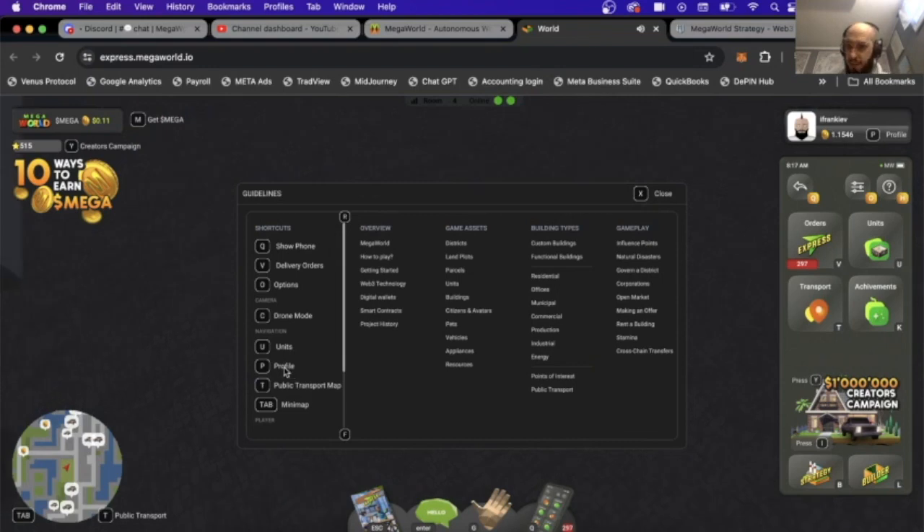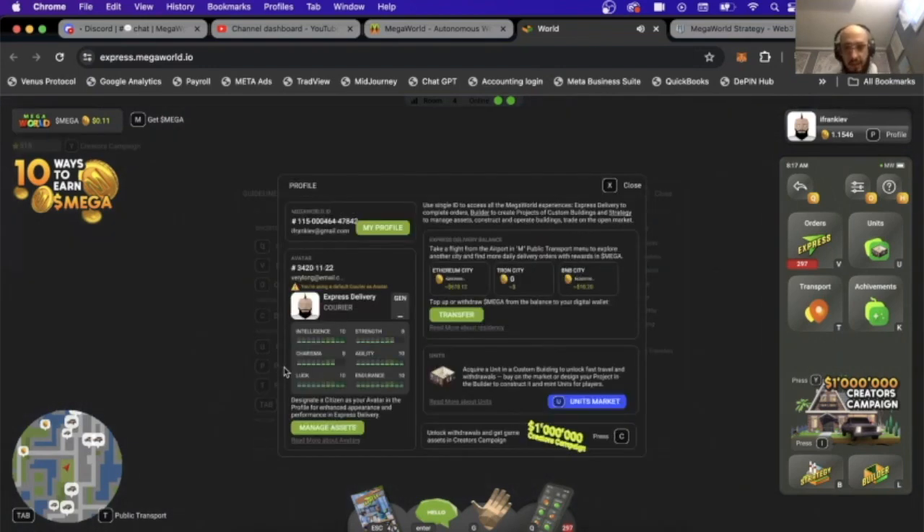You can also access your profile from here by hitting P, and it shows you your character stats. It also shows transport info — take a flight to the airport and use the transport menu to explore another city and find more daily delivery orders with rewards in Mega. This shows 678 Mega rewards available in Ethereum City, Tron City doesn't have any, and BMB City has 10.2 Mega.